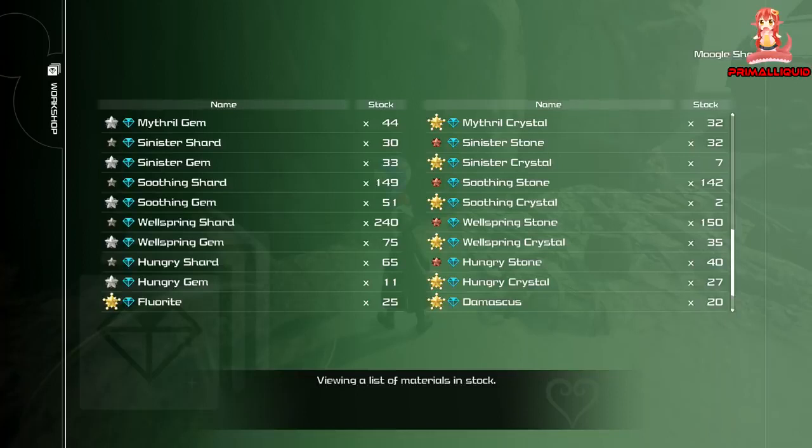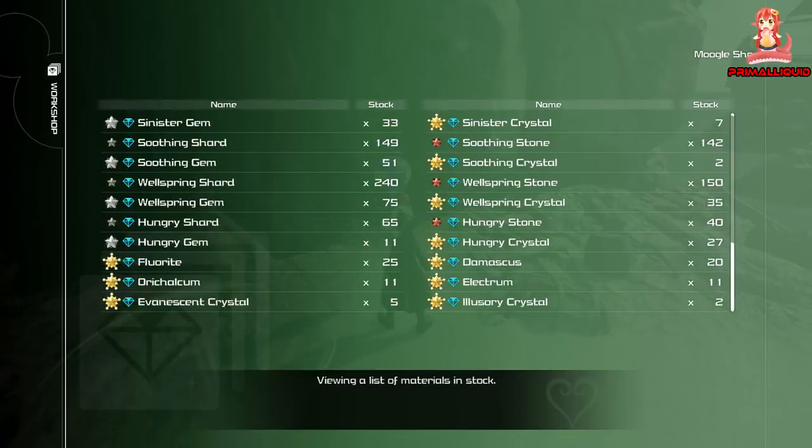Soothing is really straightforward — chances are you're probably rolling in all of these, maybe lacking a few crystals. All the soothing stuff, including the crystals, is best farmed in battle gate number ten.